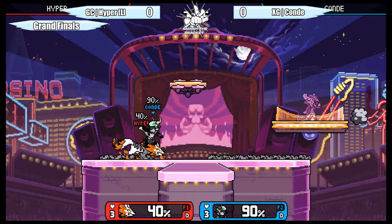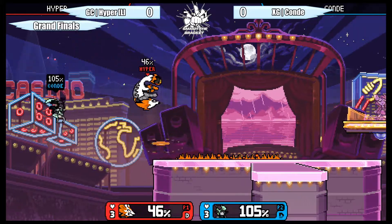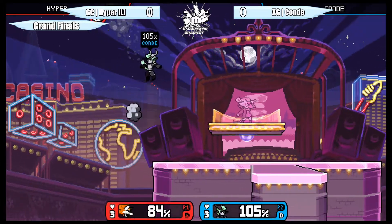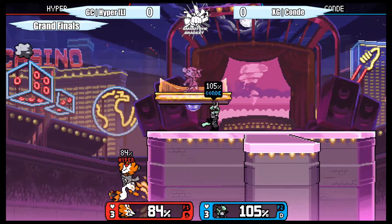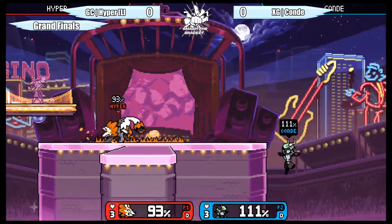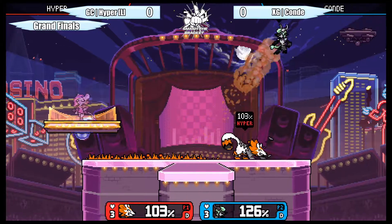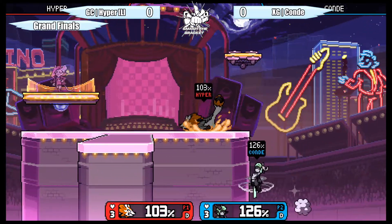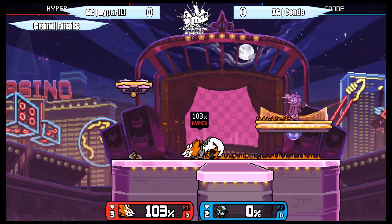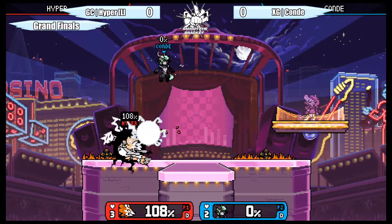Moving a little further: 105 on to Conde, now 72 — and that is a true combo. You can see the landing and Conde has been a master of it as well. You can really see Hyper trying to keep his distance, looking for openings, trying to stay safe, mixing offensive recoveries as much as he can — doing a really good job now with that down strong, eliminating Conde's first stock of grand finals.